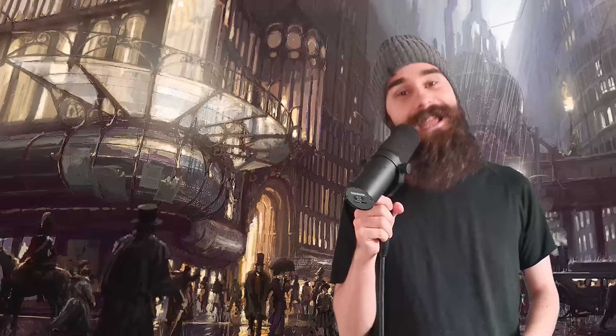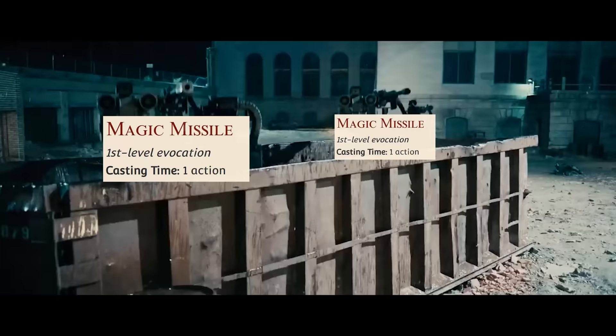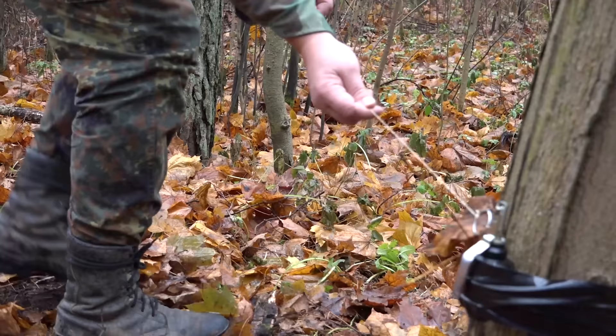The real power of Glyph of Warding is to set up multiple concentration effects at the same time. If you can prep an area where you know there is going to be a fight — Batman style — you can set up insane advantages and traps. You can booby trap an area to give yourself some simultaneous effects. That's good, but it's not broken, until you take one level in Warlock.